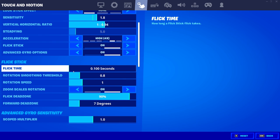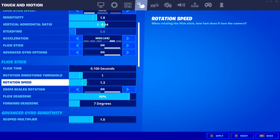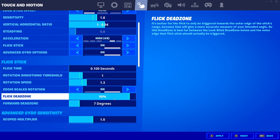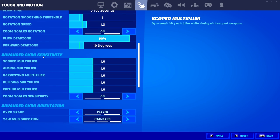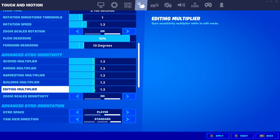Flick time: leave it at 0.100 seconds — having it higher makes the flick much slower. Rotation smoothing threshold: 1. Rotation speed: 1.3. Zoom scales rotation: on. Flick dead zone: leave at 90% — don't touch this. Forward dead zone: either 7 or 10, try what works for you, maybe 10. For advanced gyro sensitivity, adjust all of these options to 1.3.